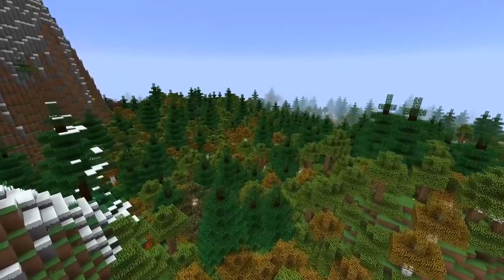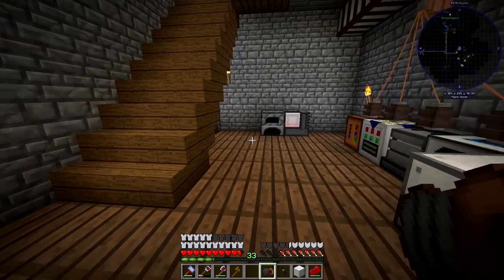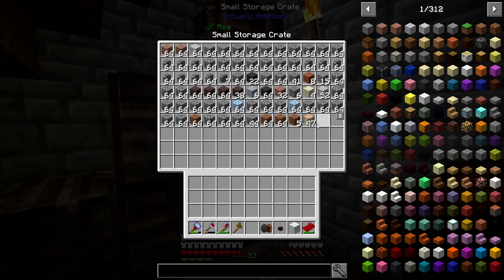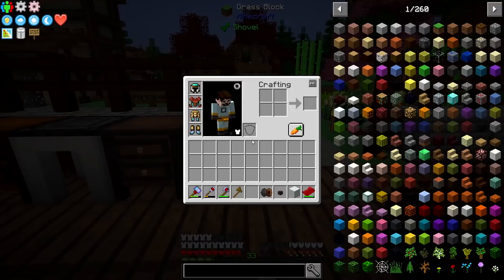We're back on the farm, back and ready to kick some caboose. I've cleared up my inventory mostly, let's just get rid of some of this. The jetpack is charging up in the old charging bay. Wrong chest for that one — there we go. Now we're not going to be flying around.